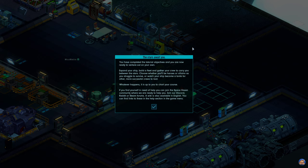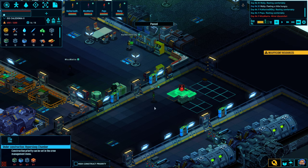You have completed the tutorial objectives and you are now ready to venture out on your own. Expand your ship, build a fleet and gather your crew to carry you between the stars. Choose whether you'll be heroes or villains as you struggle to survive or watch your ship become a tomb for other, more successful crews to loot. Whatever happens, it is up to you to chart your course. If you find yourself in need of help, you can join the Spacehaven community on Discord, Reddit or Steam forums, and a wiki is also available in English.